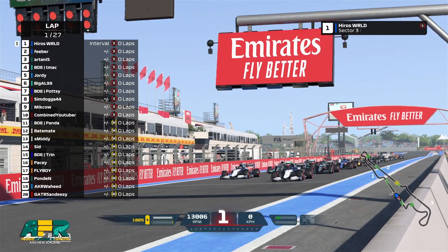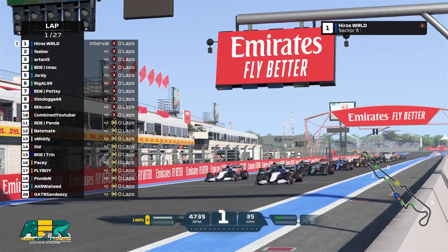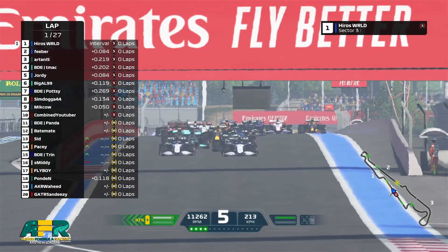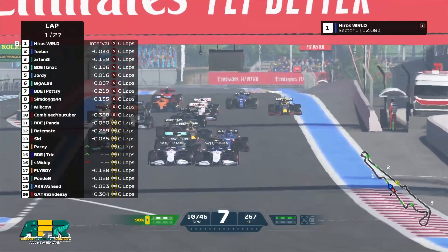And you can see the red lights up in the top left of your screen, they are off and we are away. Both Williams seem to get a pretty decent launch, the Red Bull way off onto the blue stuff.